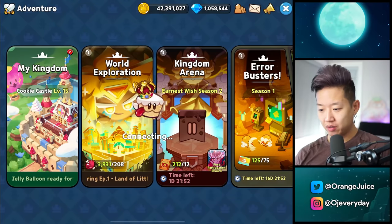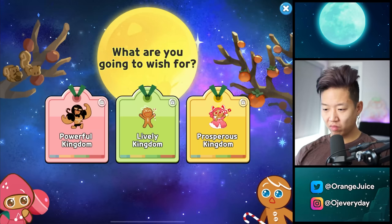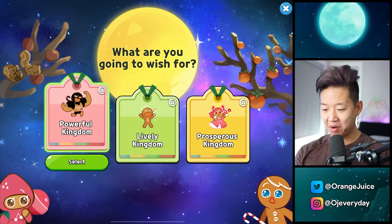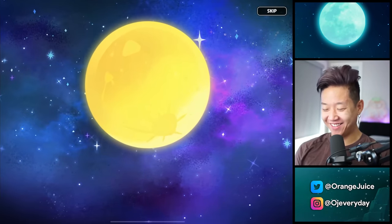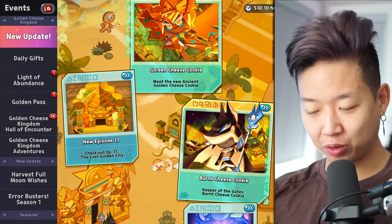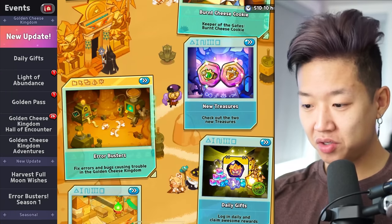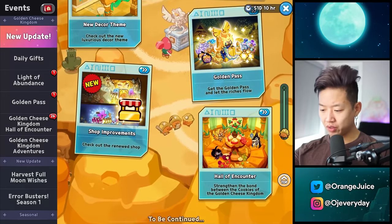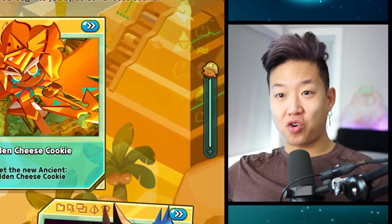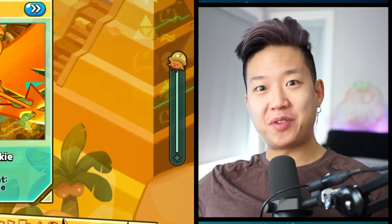We need to check out our arena right now. Nobody's rocking golden cheese. What am I going to wish for? Muscle cookie. Does it even matter who you pick? So we got episode 17 — we unlocked burnt cheese cookie, golden cheese cookie, two new treasures. Are they worth it? New decor, shop improvements. That's the golden cheese kingdom update.